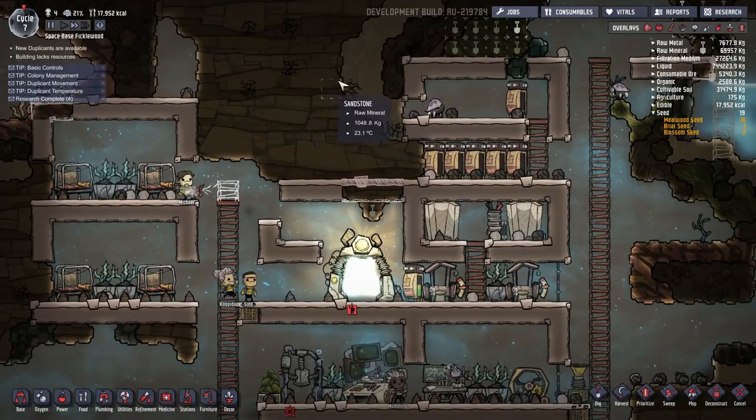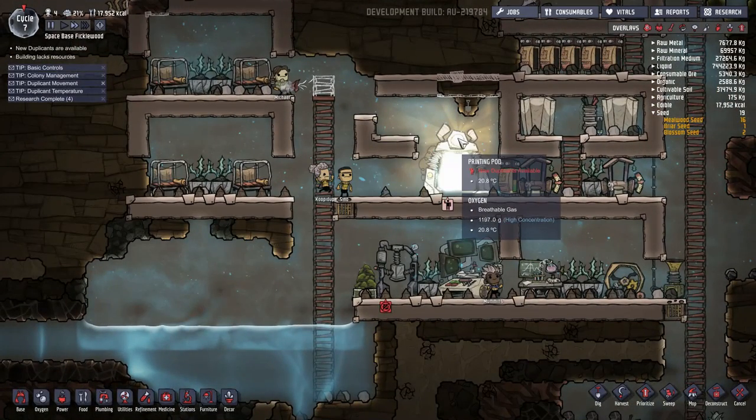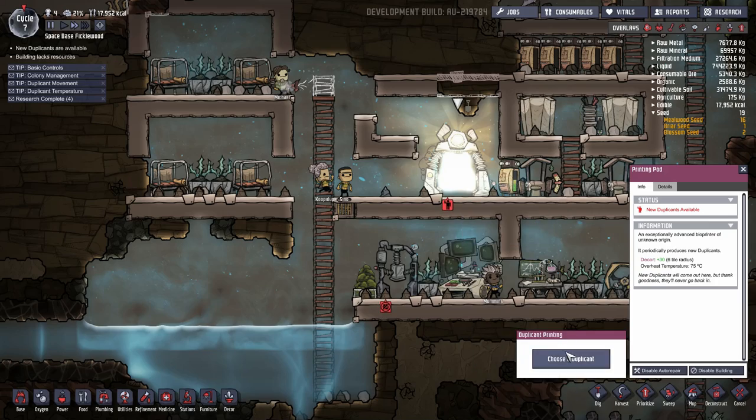We could use a little bit more help. We've got four dupes. My goal is to get to six dupes and then pause the influx, because with six dupes you can get a lot done, and yet it is not too dire a drain on your resources. So let us choose a duplicate.